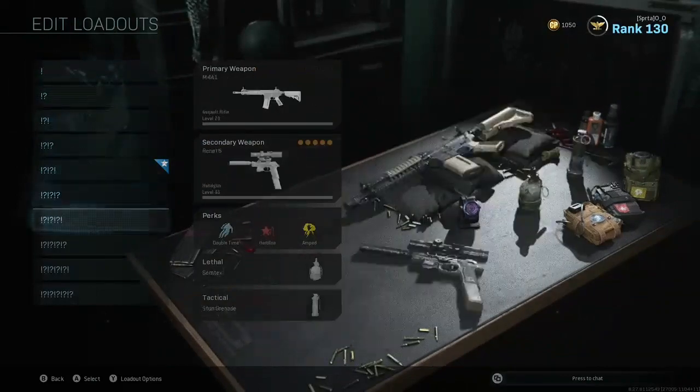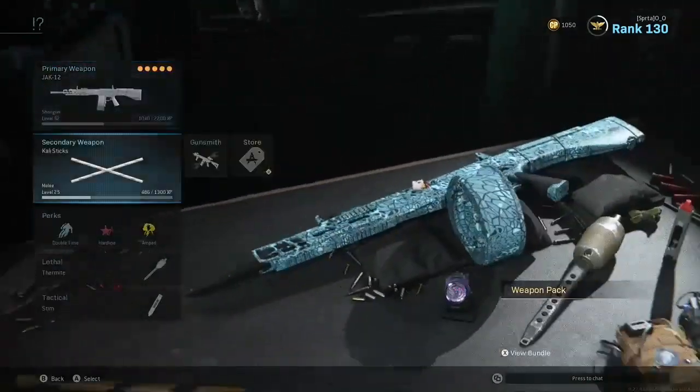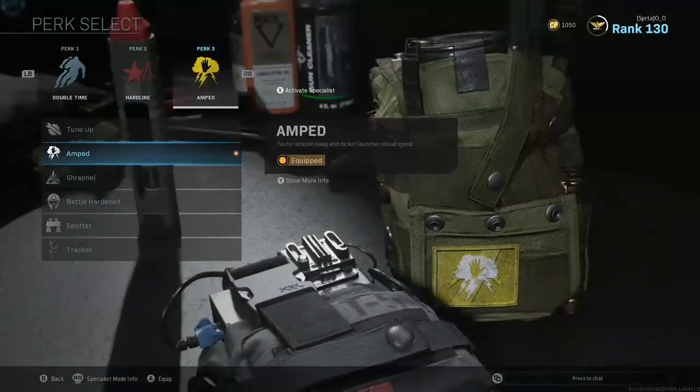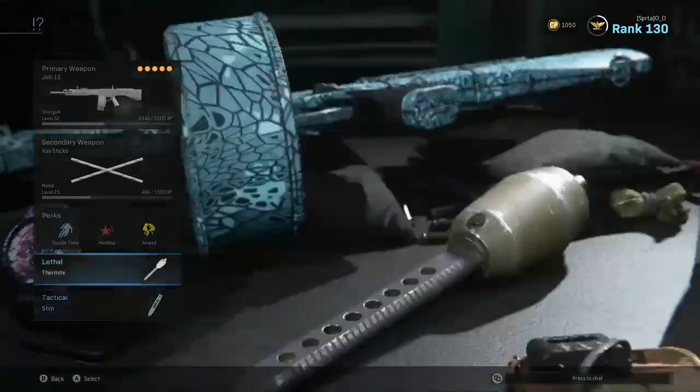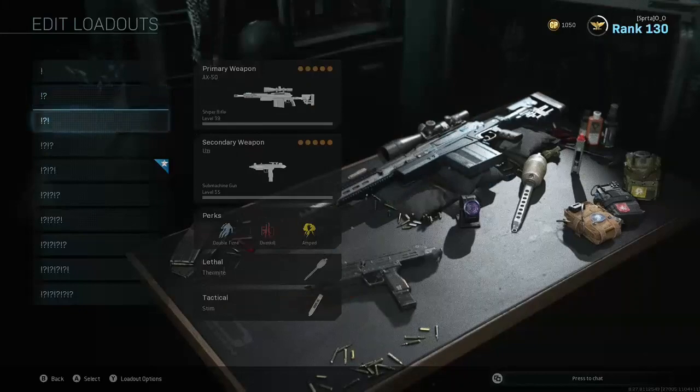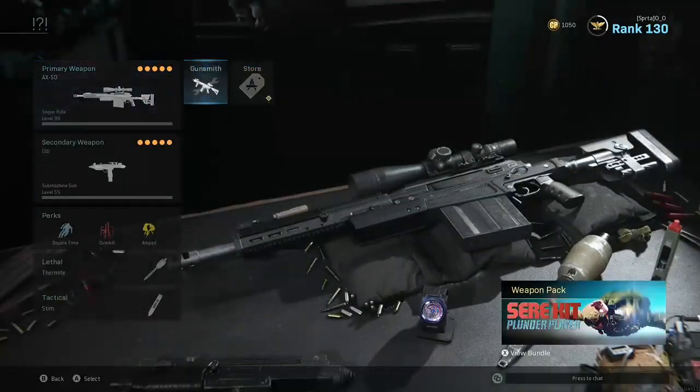For probably most of these classes I'm going to have Cali Sticks, Double Time, Hardline, and Amped, as well as a Thermite and Stem. So keep in mind that's going to be the secondary perks and lethal and tacticals for most of these classes.